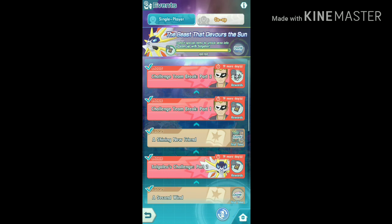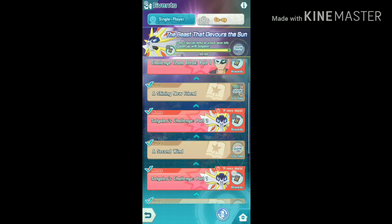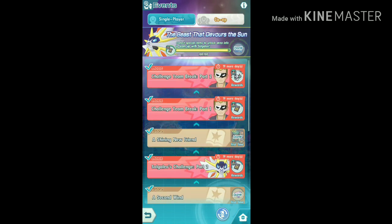In the legendary event, if you collect first-time rewards, you'll automatically unlock the chapter 'Shining New Friend' and get Solgaleo. After getting him, complete the remaining battles in the event and get all the first-time rewards.